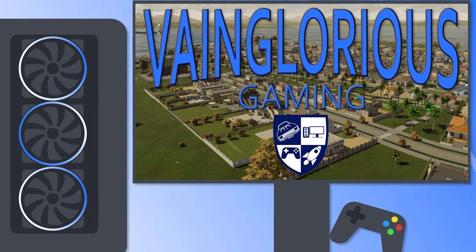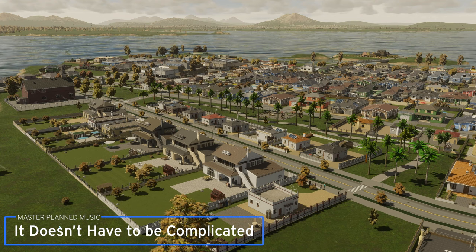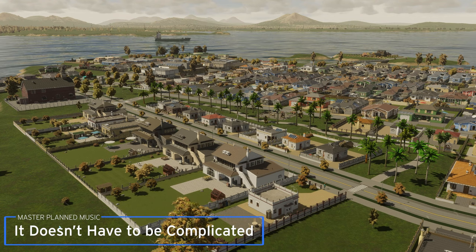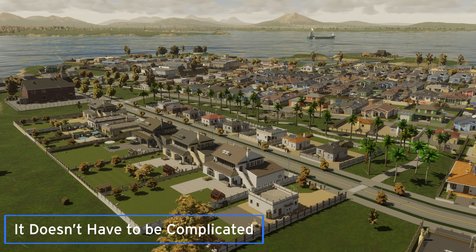Hello, all of you vaingloriously wonderful people! The Beach Properties DLC for City Skylines 2 dropped yesterday, bringing new assets to the game and, more importantly, a huge patch bringing about performance improvements and bug fixes.